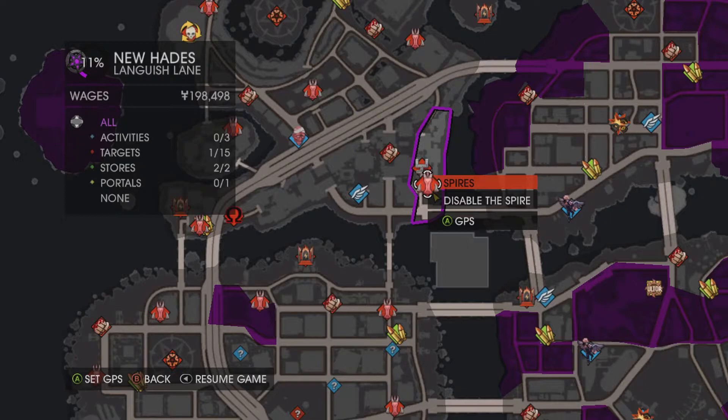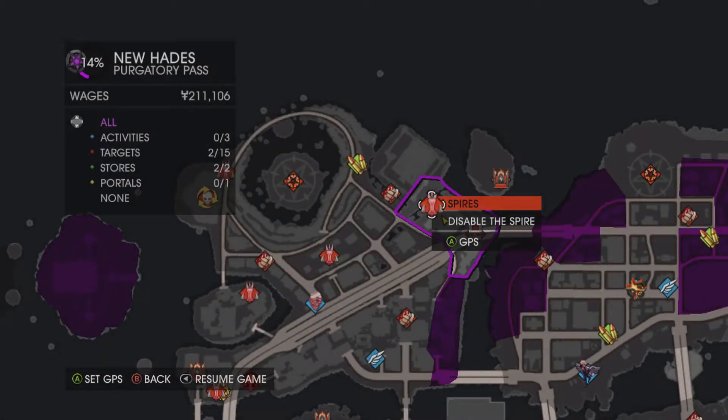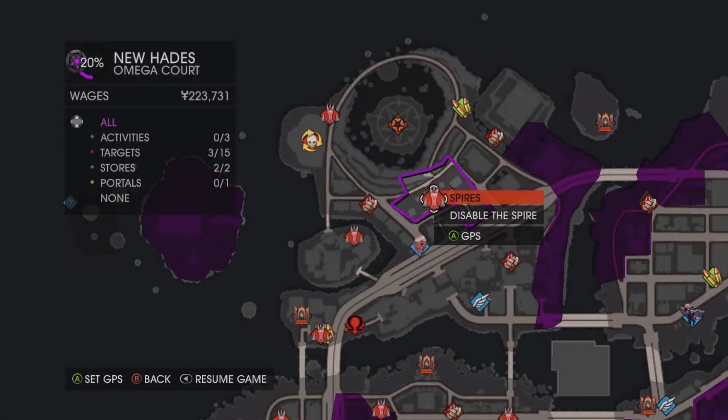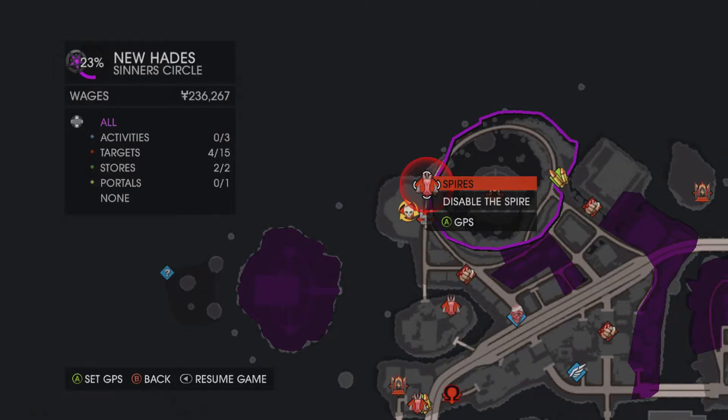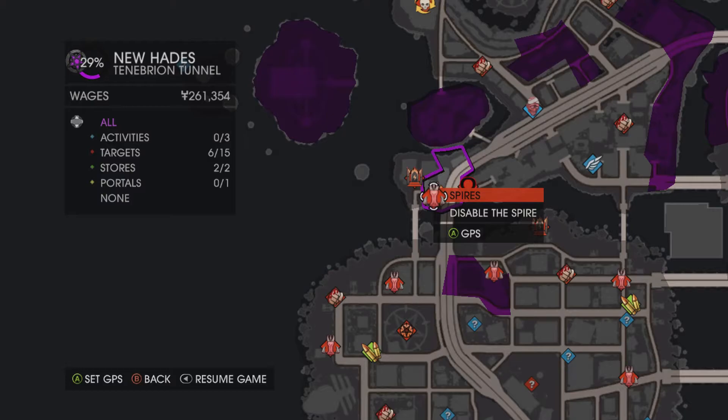This is the first spire of Shantytown — and there are 6 altogether. This is the second spire of Shantytown. Here is the third one in Shantytown. Here is the fourth spire of Shantytown. Here is the fifth spire of Shantytown, and the sixth and final spire of Shantytown.